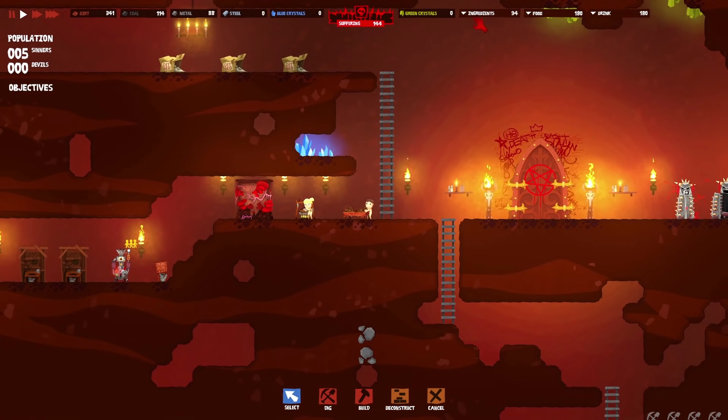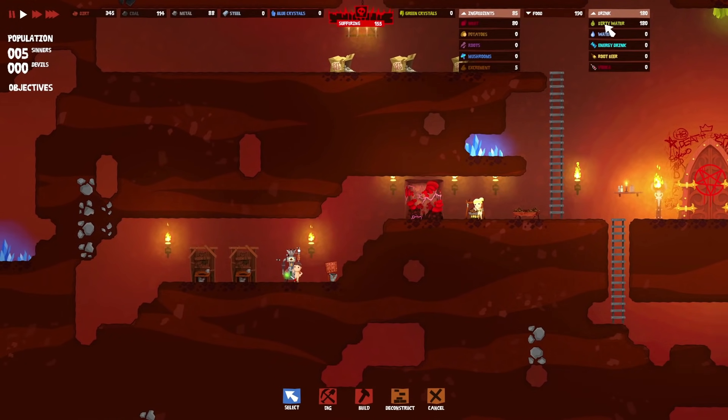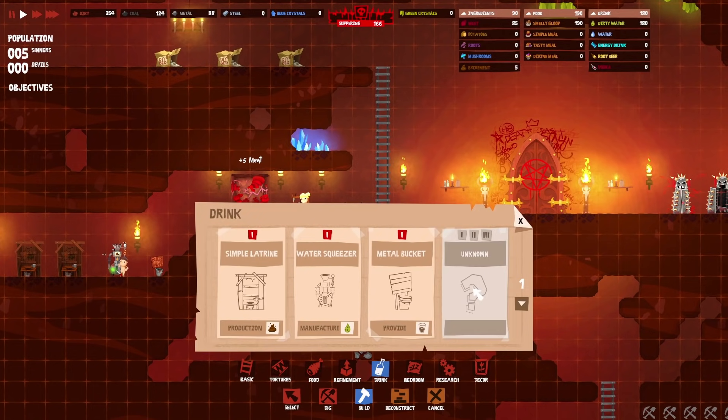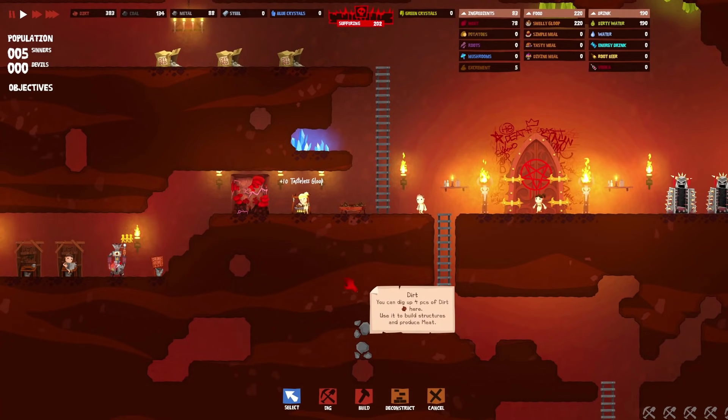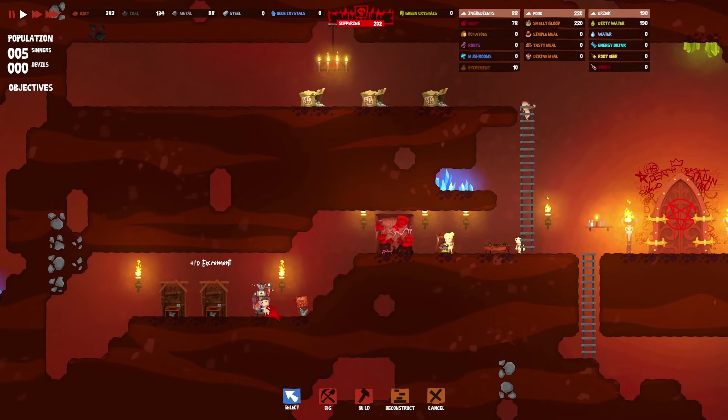Ingredients-wise we have quite a lot of meat and about one hundred and eighty dirty water in reserve. In the full version, I imagine we can research extra bits to filter dirty water into clean water, make energy drinks, and distill potatoes to make vodka. There are four pages of drinks, four pages of food, four pages of bedroom items, and tortures obviously is the big one — four pages there too. There is an awful lot of stuff we can't see in this demo version.